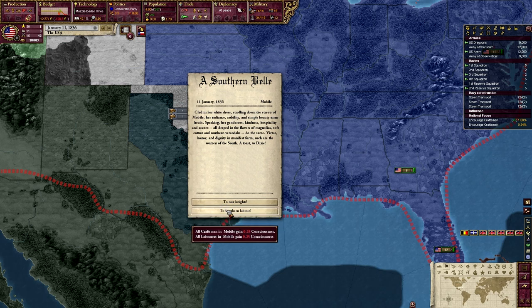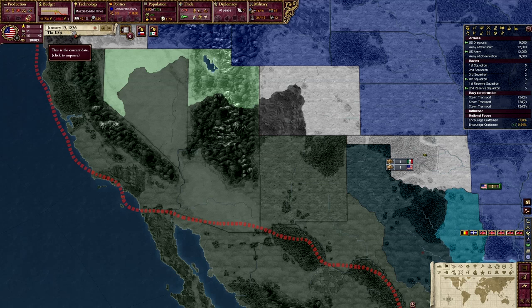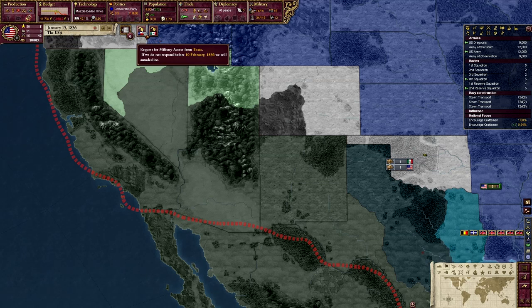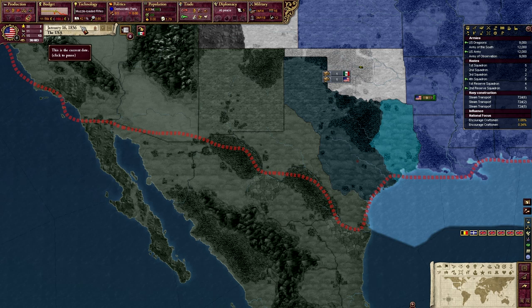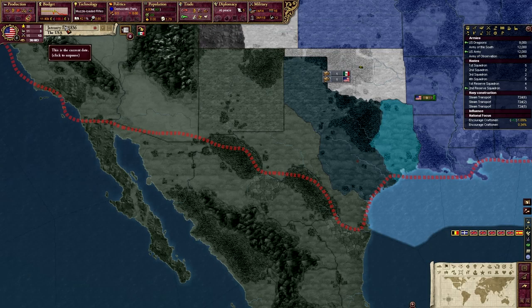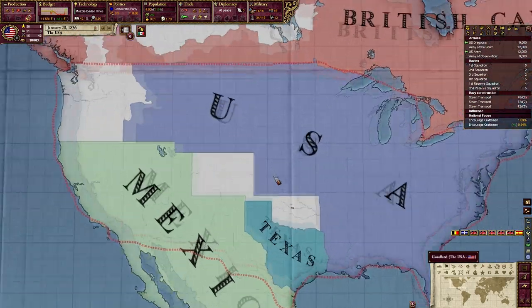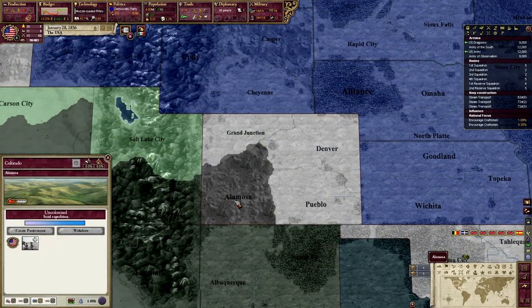I'm going to support the Knights rather than Southern Labor. And Mexico versus Texas? Well, I want Texas to win because Texas will most likely join our union if I let them win. They don't really provide us that much money — it wouldn't be enough to really finance anything. So I'm not going to tax the rich, and I'm not going to give my Navy much money, because it's just too much for a country of our magnitude to support.